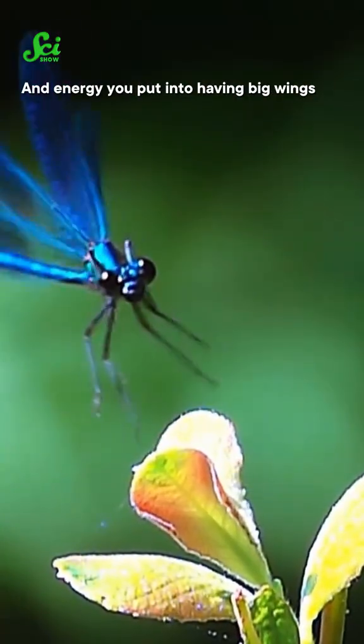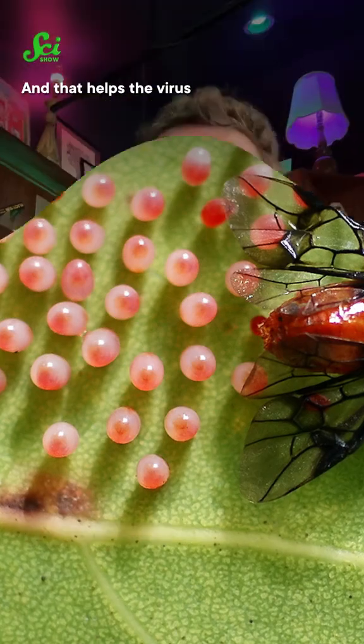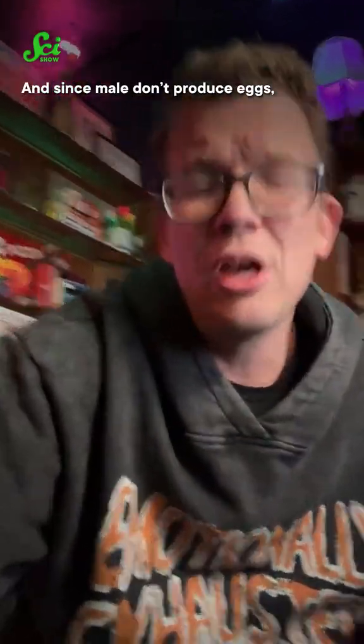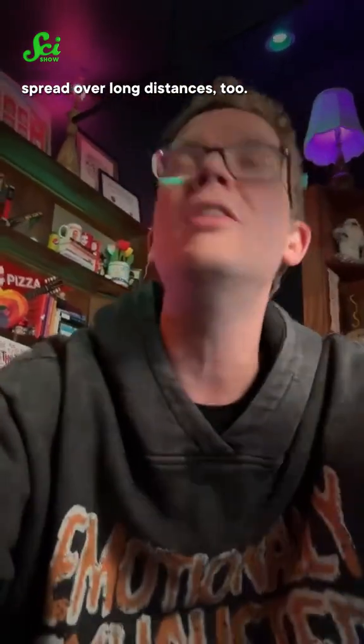See, it takes a lot of energy and resources to produce eggs. And energy that you put into having big wings is energy that you can't put into your eggs. So female insects grow small wings, don't travel very far, and have lots of babies — and that helps the virus spread over short distances. And since males don't produce eggs, they can grow longer wings and disperse farther, which helps the virus spread over long distances, too.